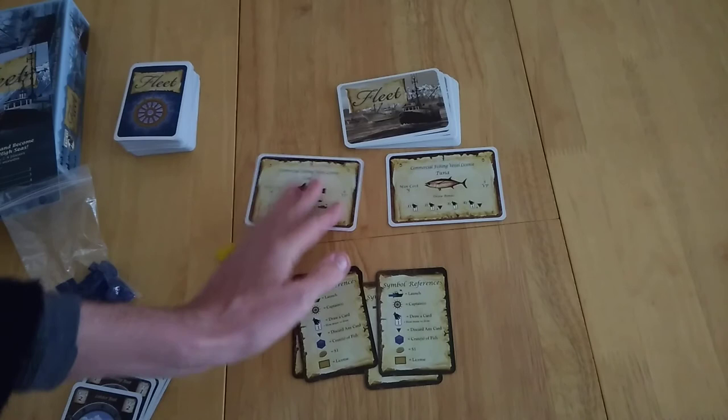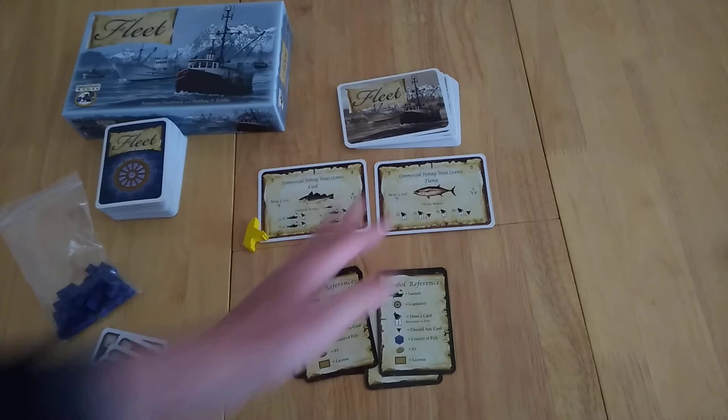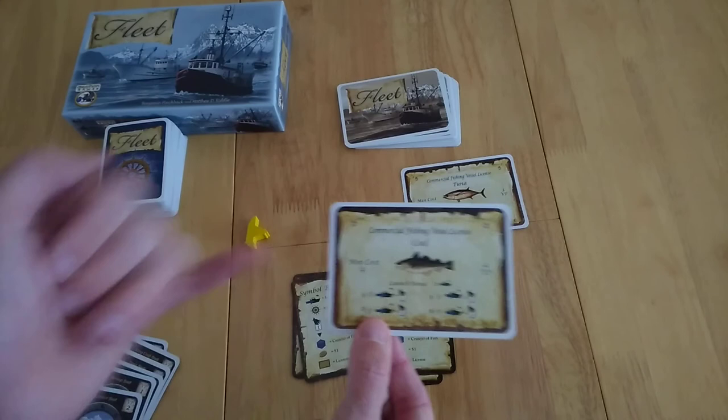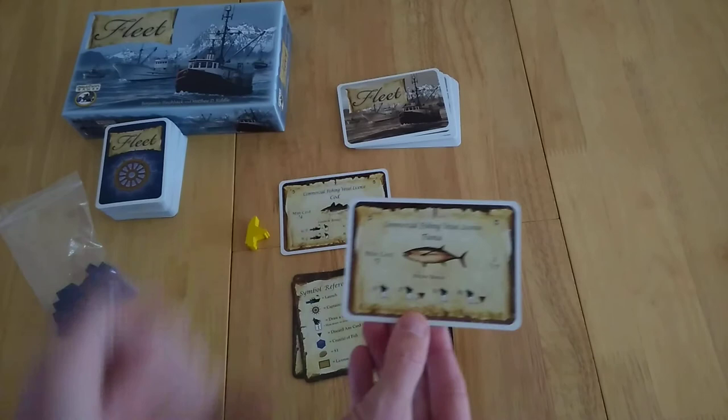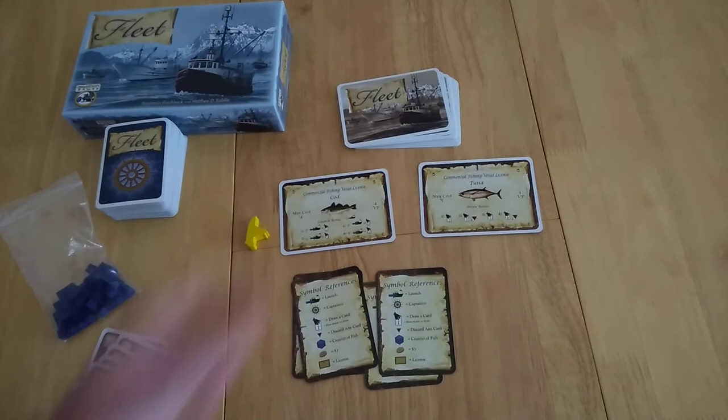You can bid on one of those things. The second player can choose to bid or pass, and can also choose to get the next card at the minimum cost. These cards have different abilities — for example, in this edition, when you get into the launching phase, if you launch a boat you get to draw a card. A tuna vessel license means that when you do the drawing phase, not only do you draw two and keep one, you get to actually keep both of them.